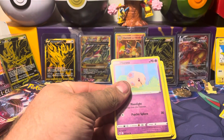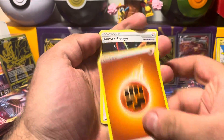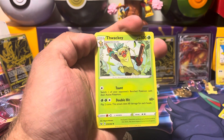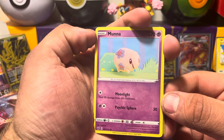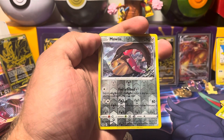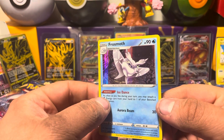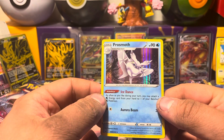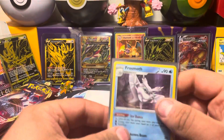Pack number two here. We've got a Fighting or Ground Type Energy, Aurora Energy, Pokey Gear 3.0, Thwacky going buck wild right there. There's that Yarn Nation Moona, Zigzagoon, Sizzlipede, Chinchou, Baldoy, Mawile, and a Frosmoth. This looks pretty much like a Champion's Path Frosmoth, but that might not be the set I'm thinking of. Either way, we'll give it a little sleeve and set it aside.